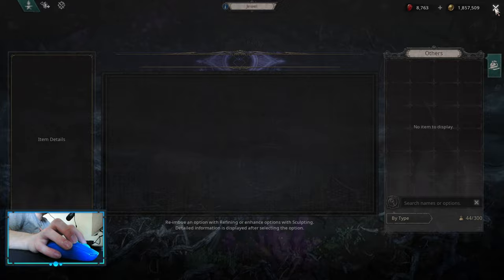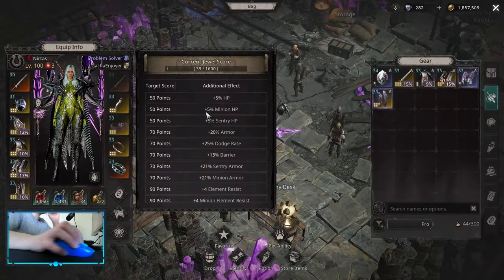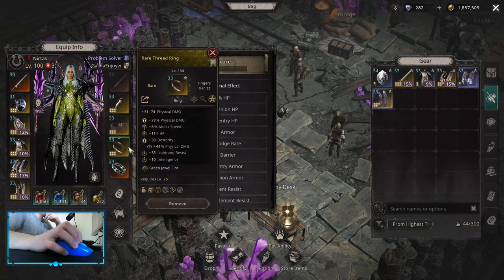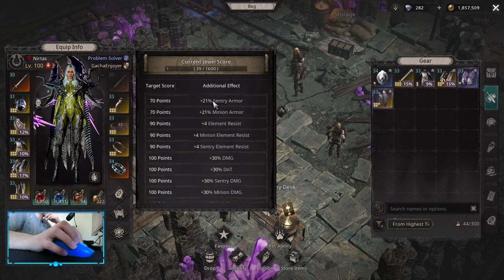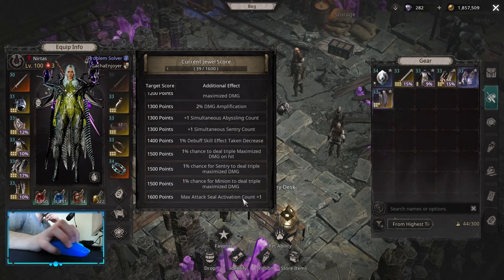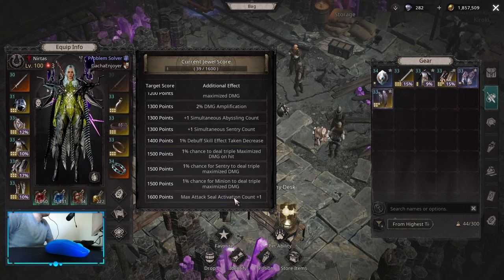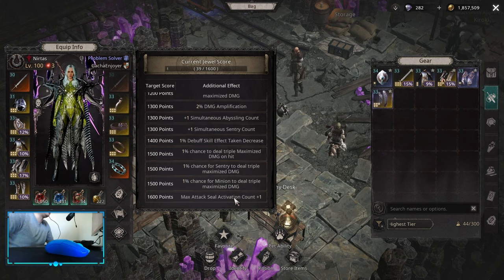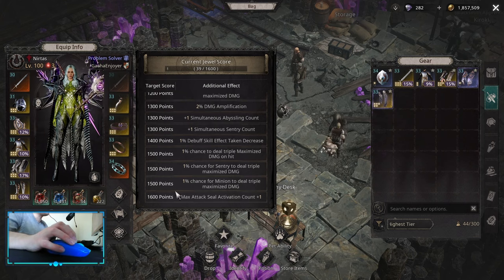That's the jewel interface. One more thing: the more you sculpt and the more successful you are at sculpting, the more points you accumulate, and there are breakpoints to get some really nice bonuses. There's one at 1,600 points, but people have done the math — it's not tested yet.